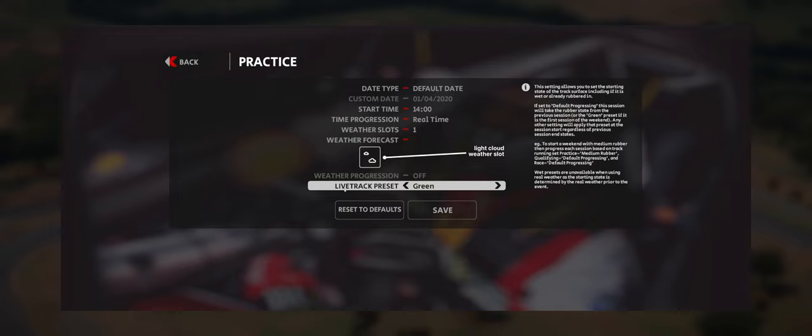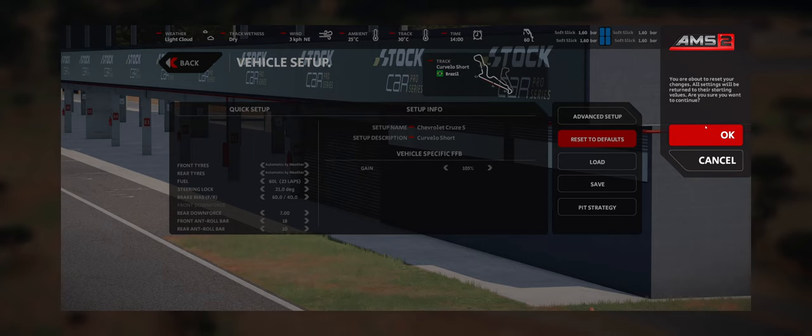As usual, we're running a default date, 2pm and on a green track. The 1st of April means that we're running in sort of late summer, early autumn for Brazil. As ever, we're going to reset the setup so it's a default and then put 60 litres into the car, the car being the 2019 version of the Brazilian stock car.